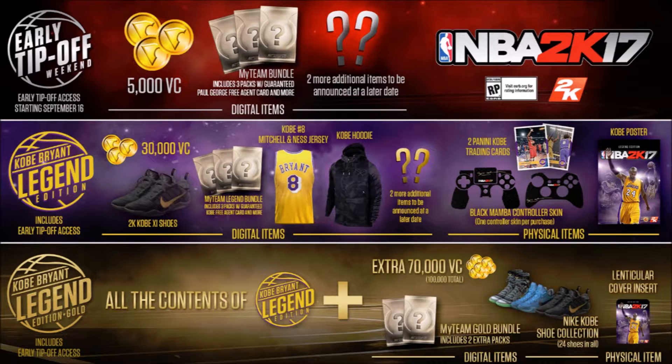In the Kobe Bryant Legend edition — the standard purple one — you get 30,000 VC instead of 5,000. You get some Kobe Bryant retirement shoes, and MyTeam packs just like above, but with a Kobe Bryant free agent card. You also get a Kobe number 8 Mitchell and Ness jersey, which I'm assuming is for your MyPlayer, and a Kobe hoodie which I think is the coolest part of this edition — also likely for your MyPlayer. There are more items they haven't announced yet as well.